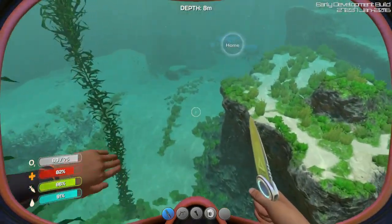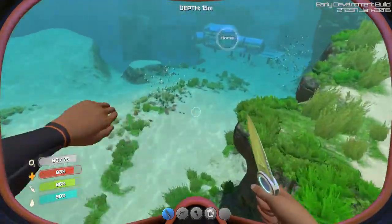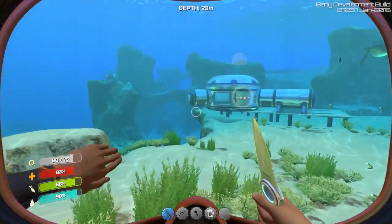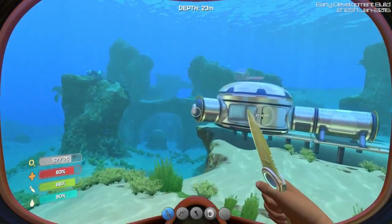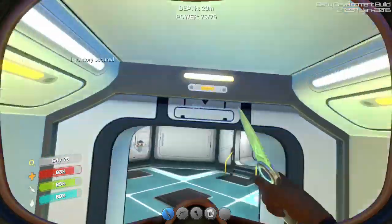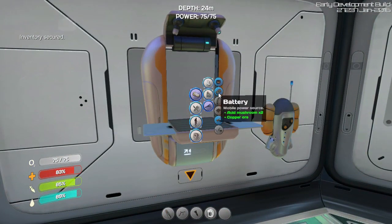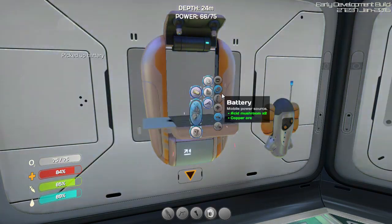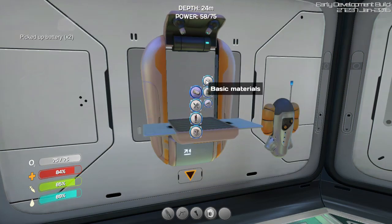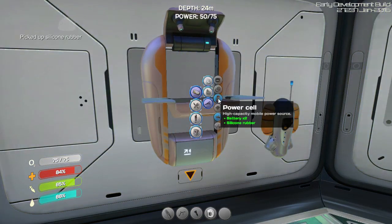Anyways, that's what happens when you run out of oxygen - your vision goes black, blah blah blah, I've said this before. Kind of ruins the excitement. It's not exciting once you've already done it. So I'm doing stuff - probably batteries. Yes, batteries, that's what I was doing. And silicone rubber. Bam - power cell. Bam.